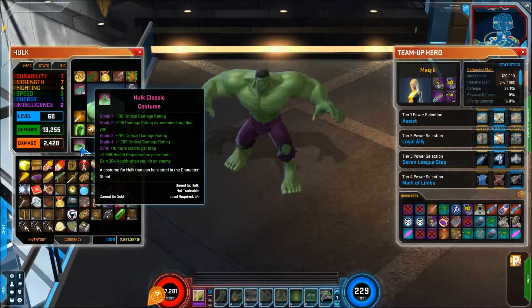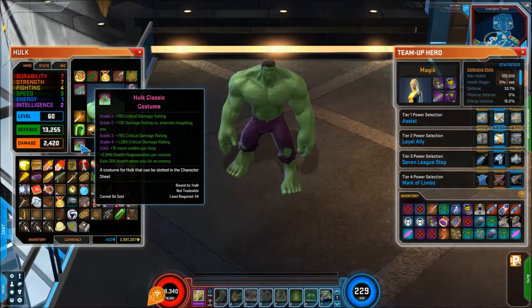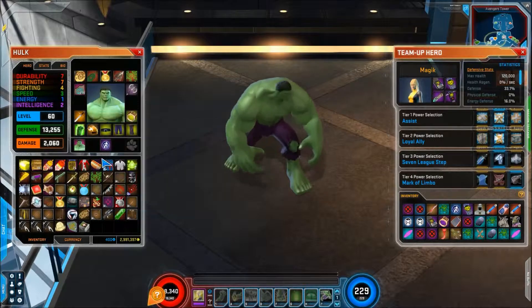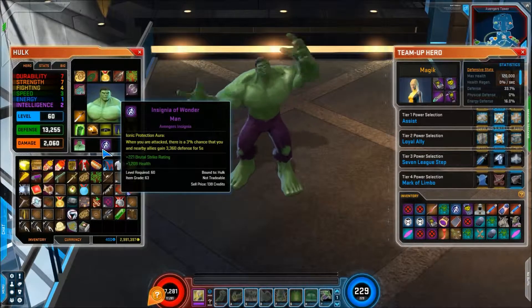Here we have my Hulk classic costume with all my grades. I've got grade 1, grade 2, and all the grades. My core will gain 364 health when you hit an enemy. And my insignia is the Wonder Man insignia — an Adventures insignia with 221 brutal strike rating and 1209 health.